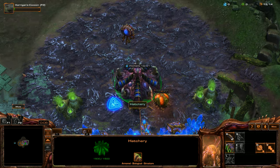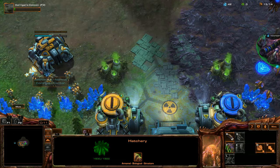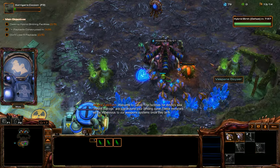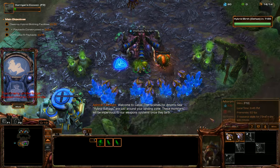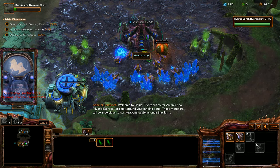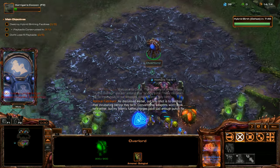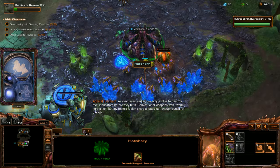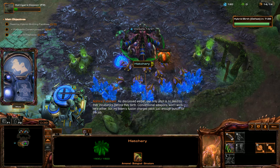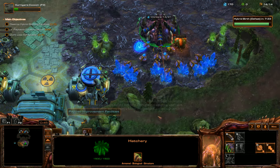This map seems very colorful — everything is very saturated, a lot more vibrant for some reason. I like it. Welcome to Kallus. The facilities for Amon's new hybrid Balrogs are just around your landing zone. These monsters will be impervious to our weapon systems once they birth. Our only shot is to destroy their incubators before they birth. Conventional weapons won't work here, but my team's fusion chargers pack just enough punch for the job.